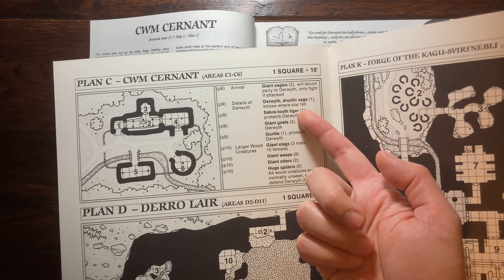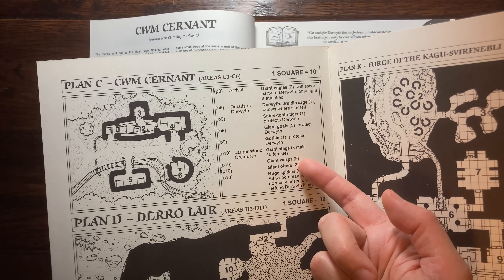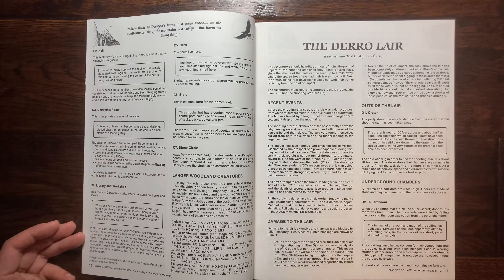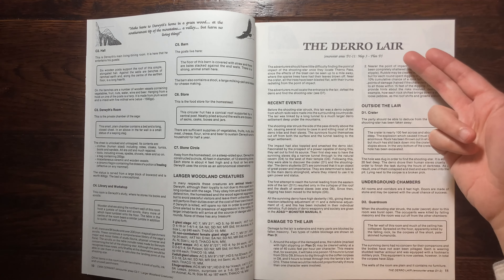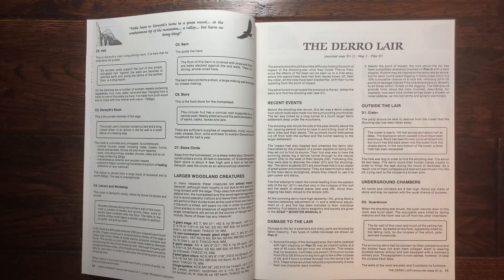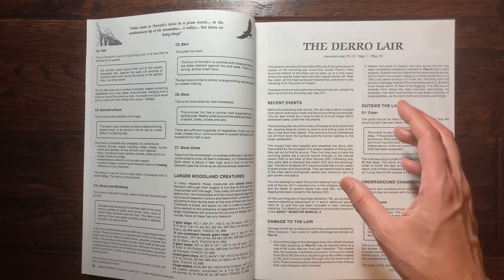After the Sion encounter, player characters enter Valley Kuhn, home of Druid Durwath. Two giant eagles guide them toward his home — fighting the eagles would anger the druid. The valley is like a nature preserve with a saber-toothed tiger, giant goats, a gorilla, giant stags, giant wasps, giant otters, and huge spiders all living within this zoo-like habitat alongside the eagles and druid.